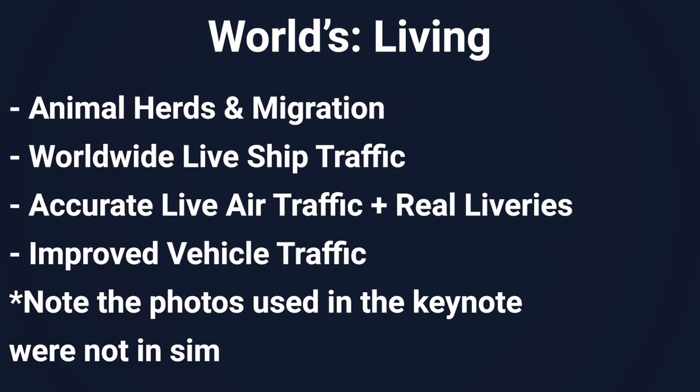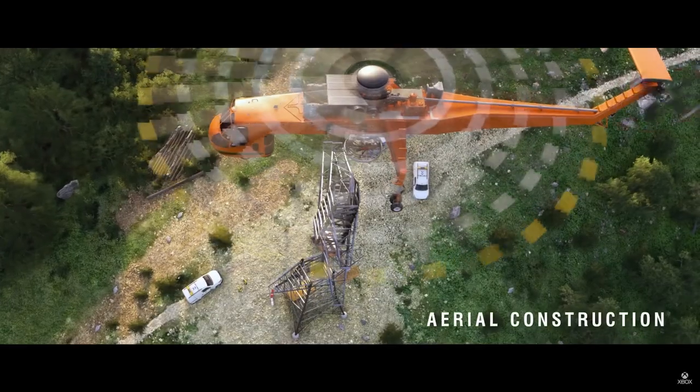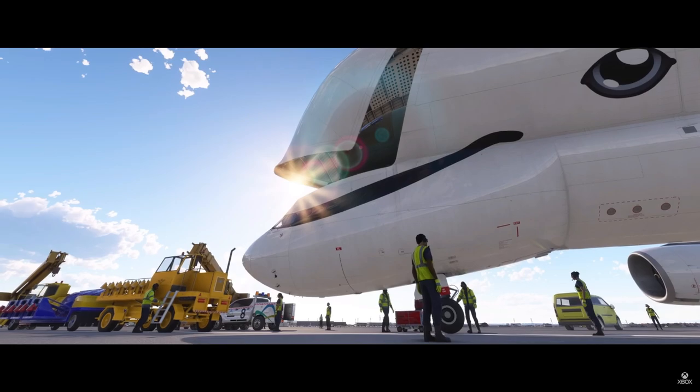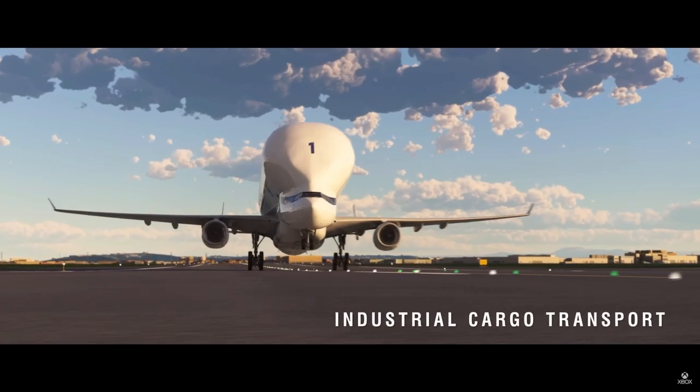In the living world, the team will be bringing tons of animal herds in migration — we sort of already have that in Microsoft Flight Simulator 2020 but it isn't the best. There will also be worldwide live ship traffic, accurate live air traffic, and the team are trying to get as many real-world liveries as they can, like the Iberia livery seen in the original trailer. Finally, improvements are going to be made to the vehicle traffic we see on the roads.